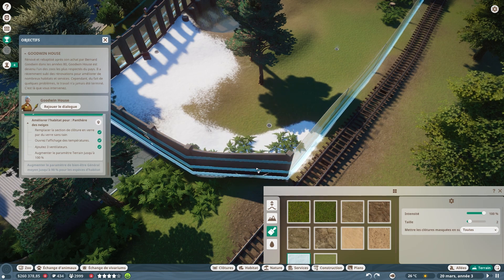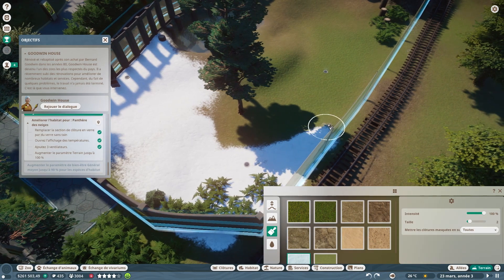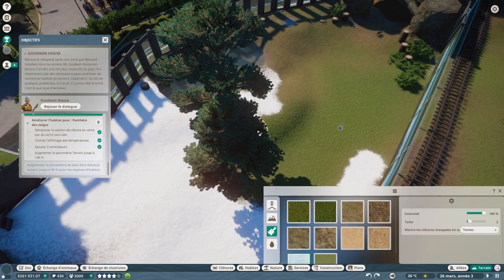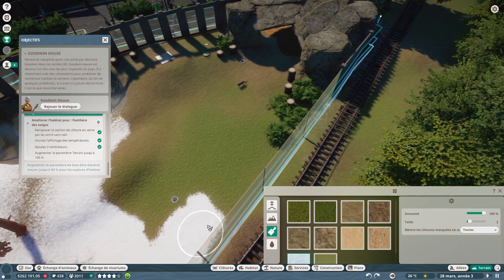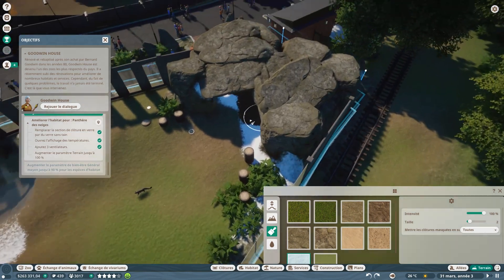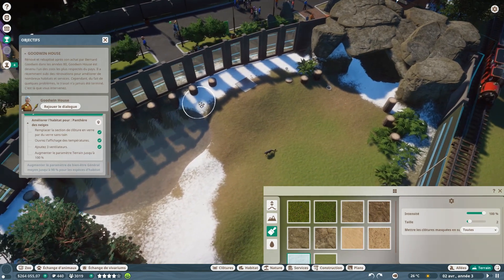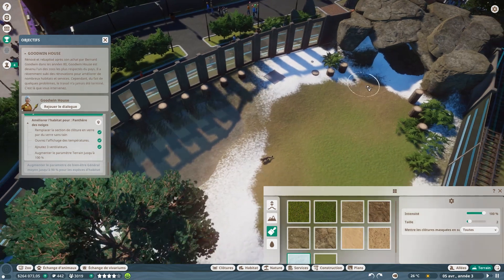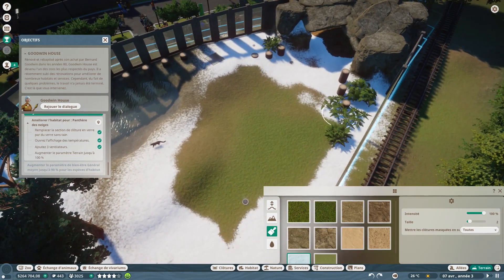On met de la neige partout dans l'habitat des panthères. Ce qui est dommage, c'est qu'on peut dépasser les limites du terrain — ils auraient pu faire que ça soit délimité. S'il y a une option pour ça, n'hésitez pas à la mettre en commentaire. De toute façon, c'est une panthère des neiges, donc ça ne va pas la gêner. Une fois qu'on a le coup de main, ce n'est pas très dur.